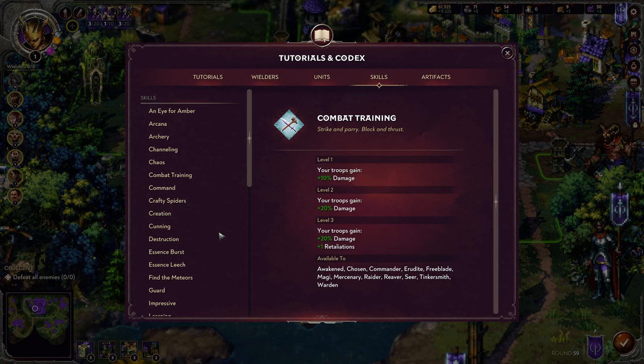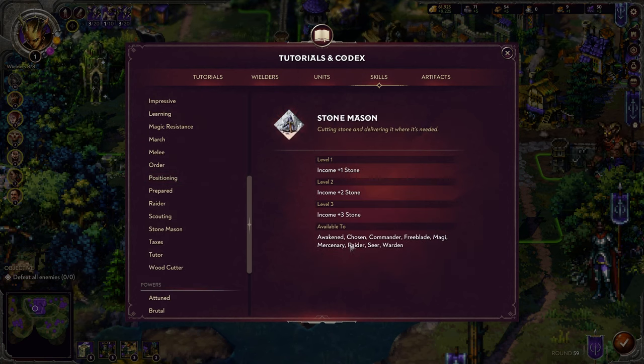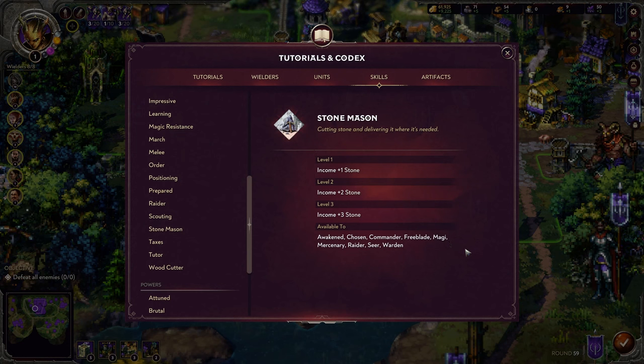Stuff like Combat Training is available to all wielders, but certain skills like Stonemason are not available to all 12 classes. When your wielder levels up, you'll be able to pull three random skills from a pool, and you can either upgrade certain ones or get new ones. So if you're wondering why you're never getting Stonemason on a particular character, they're probably not on that skill's available list — it's just a skill that class can't learn.